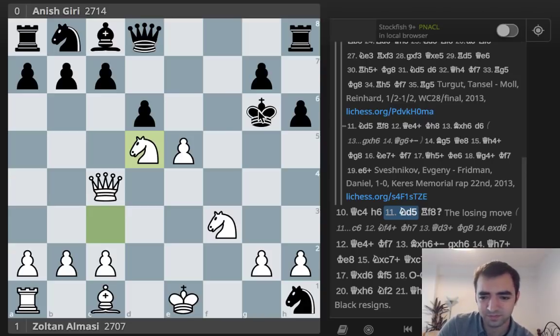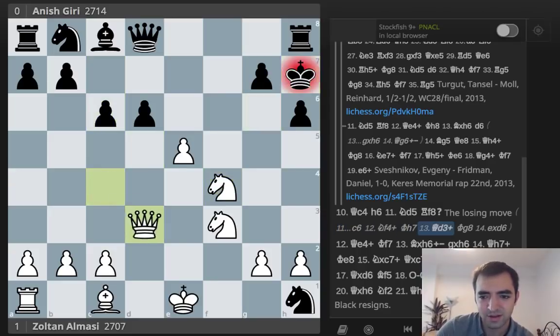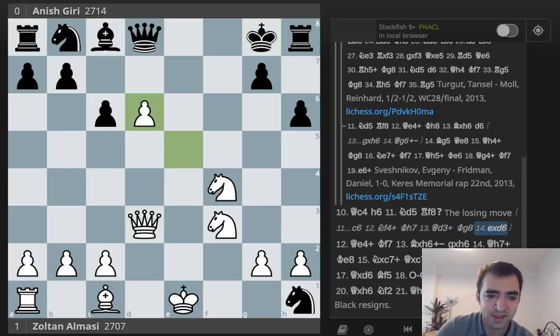Here Giri played the losing move. I think what he should have done is play C6. Then there's a line — Knight F4 check, King H7, Queen D3, King G8, then taking on D6. This is the Stockfish line I was researching. It seems like White has great compensation for being down a rook, because the knight on H1 is eventually going to be lost. White will only be down the exchange, and the D-pawn looks very strong. So this looks very playable.